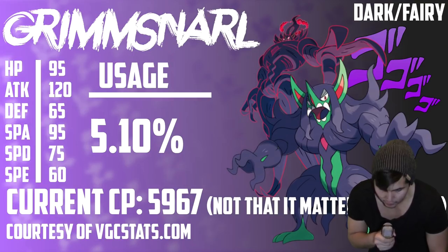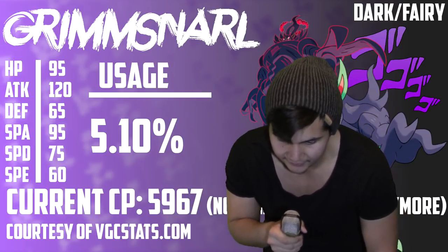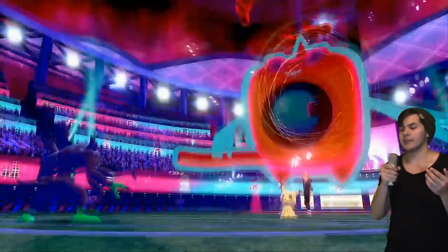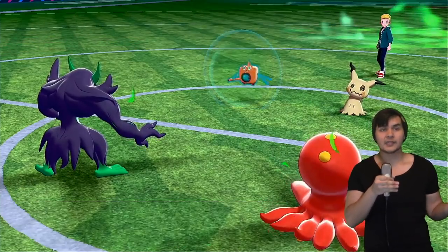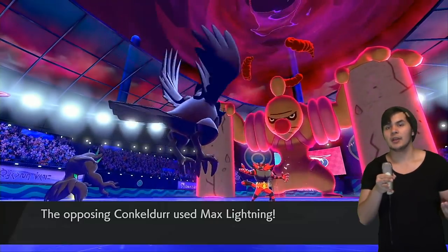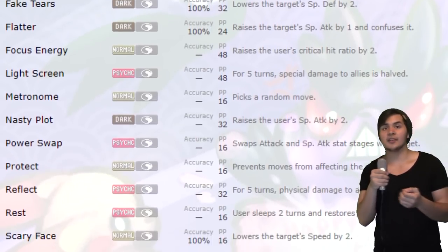Forgive me for this part because I have to read from the script directly — I can't memorize all these numbers. It's a dark and fairy type with some pretty decent stats: 95 HP, 120 attack, 65 defense, 95 special attack, 75 special defense, and 60 speed. You'd expect to see this thing be a trick room attacker if anything. But its ability Prankster actually points most people in the opposite direction. Its very deep support move pool mixed with Prankster makes it an amazing support Pokemon.